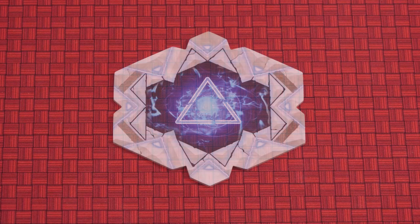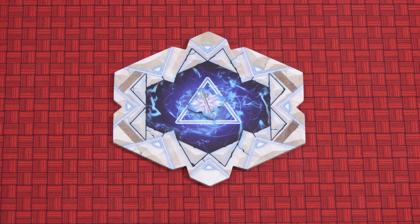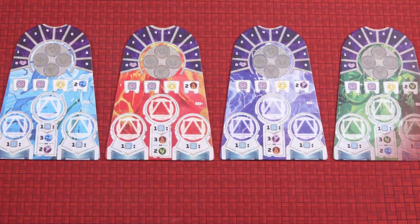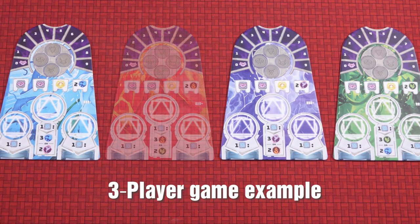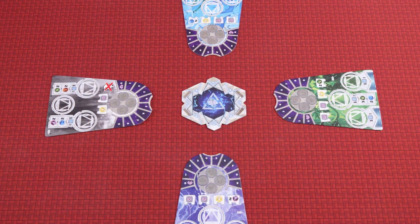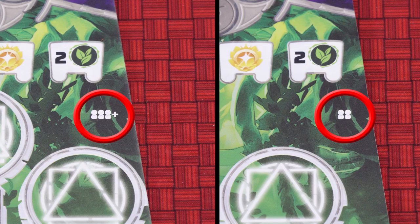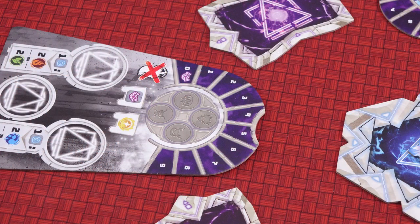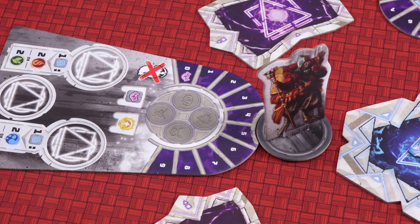Place the central gate in the middle of the play area and place one key on it. Take the grey chaos realm board and place it near the central gate. Randomly choose a number of other realm boards equal to the number of players and place them around the central gate. Ensure that each realm is showing the side for the correct number of players. Place one standard gate between each realm board. Place the wanderer figure into the indent above the chaos realm's influence track.